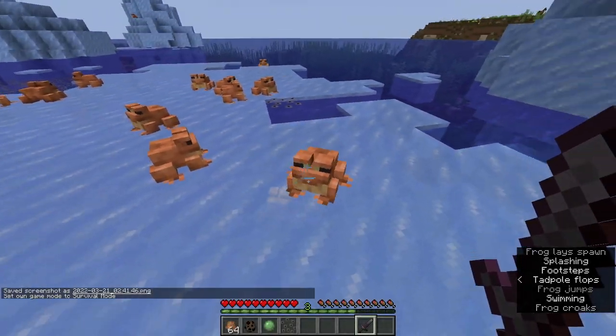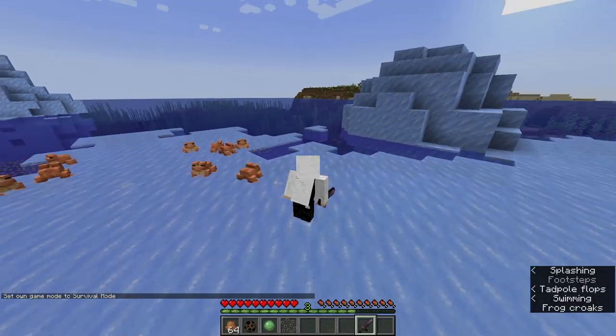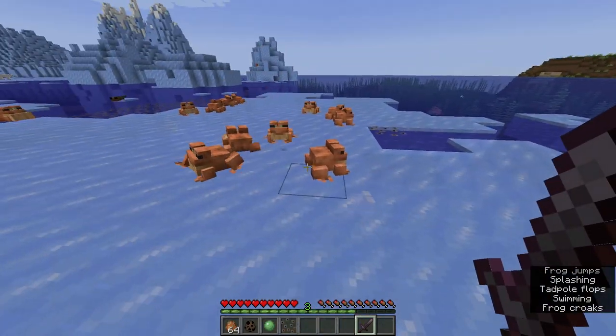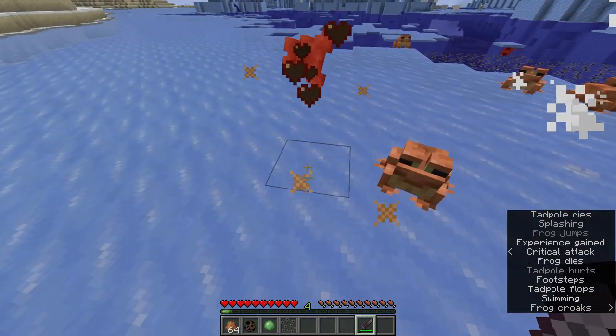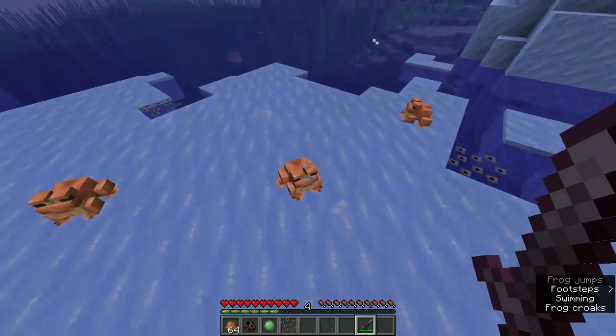If you want to kill your frog friends — I don't know why you'd want to do this — you'll actually gain one to three experience points from killing them. Kind of sad.